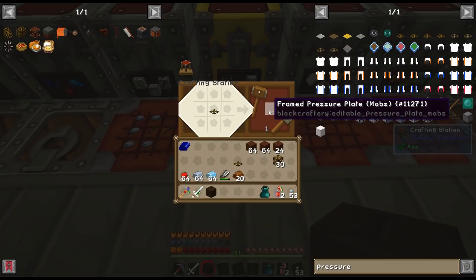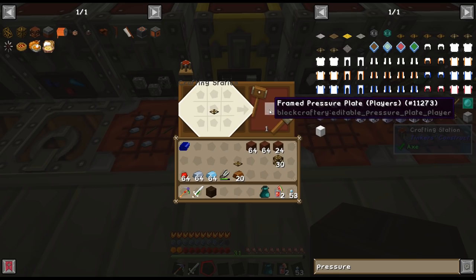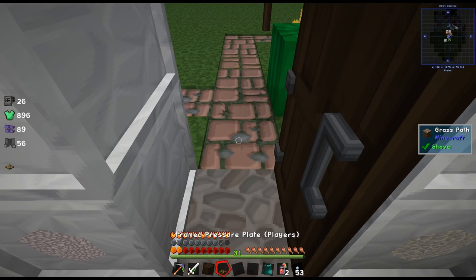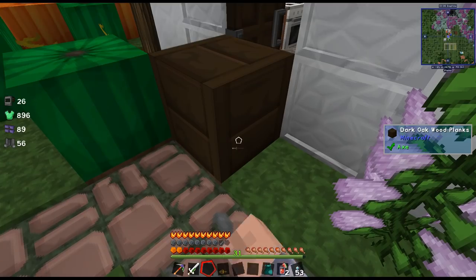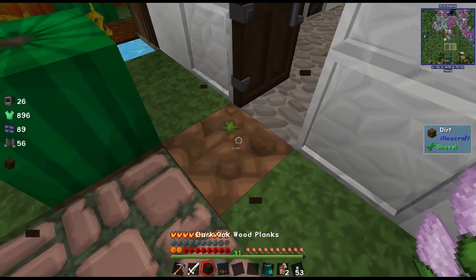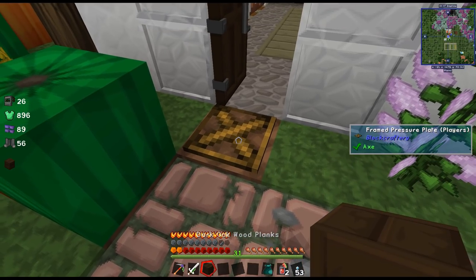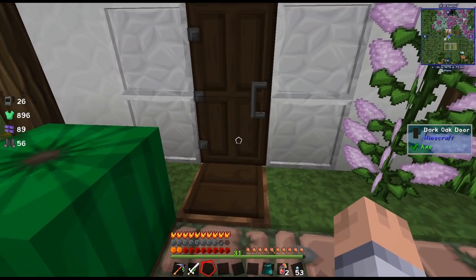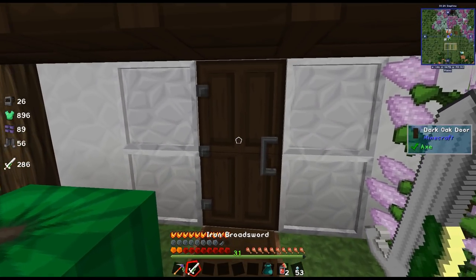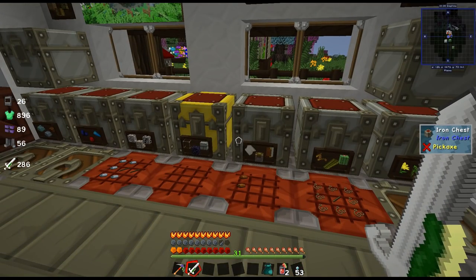I'm gonna take one. If you put it in, it says mobs — so only mobs will activate it. And now it's players. So I only want players to activate this. I'm gonna place it right here and make this flat. Hopefully the grass will spread there again. So now if I drop an item on here, nothing happens — good. I only want it to activate when a player steps on here so I don't need to open the door over and over again.